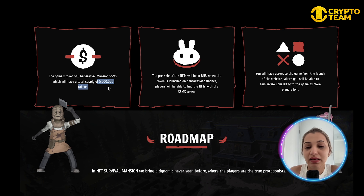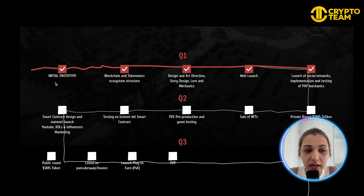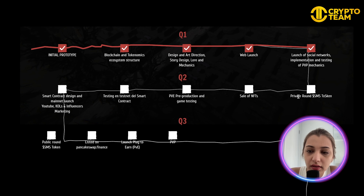The roadmap shows: Quarter 1 covered creating the initial prototype, blockchain tokenomics, ecosystem structure, design, art direction, story design, core mechanics, web launch, social network launch, and testing of PvP mechanics. Quarter 2 focuses on the private round dollar SMS token sale, NFT PvE pre-production, game testing, smart contract design, YouTube launch, and influencer marketing.